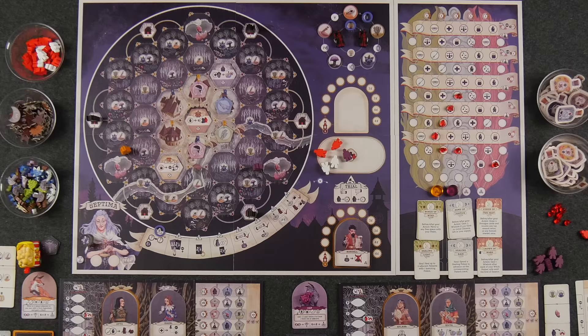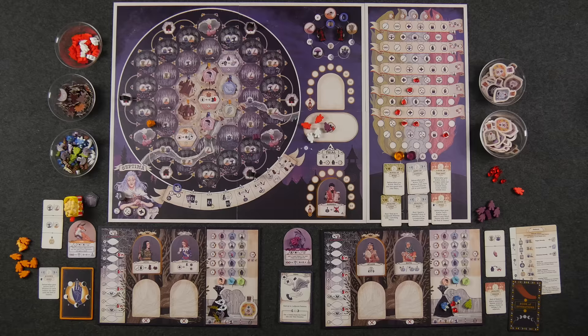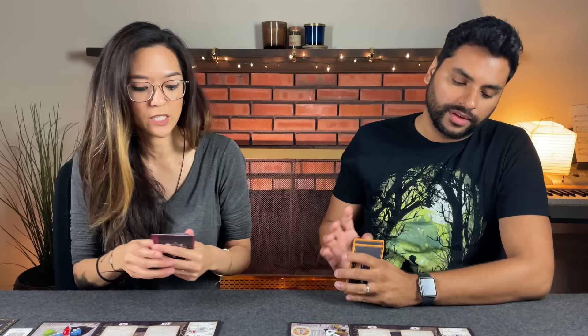Step A is just laying out the two Septima tokens — we got heal and transfigure. Moving on to step B, we're going to select our first action of the game. We can discuss this openly with players in case you want to plan a match. Naveen, are you thinking about collecting? I know I am. I'm definitely thinking about collecting. These declarations are not binding though — you can lie to somebody. Ready? One, two, three, reveal.